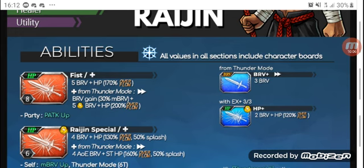His Rajin Special is a 4-hit brave to HP attack with 130% overflow and 50% splash. In the plus version from thunder stance, it becomes a 4-hit AOE brave to ST HP attack with 160% overflow and still 50% splash. He grants himself max brave up and enters thunder stance — a thunder aura around his body. In thunder stance he gains Brave Plus (a 3-hit brave attack) and HP Plus (a 2-hit brave HP attack with 120% overflow, requiring 3 for 3 EX). When he uses Fist, he grants the party physical attack up; when he uses Rajin Special, it's max brave up and thunder mode to himself.